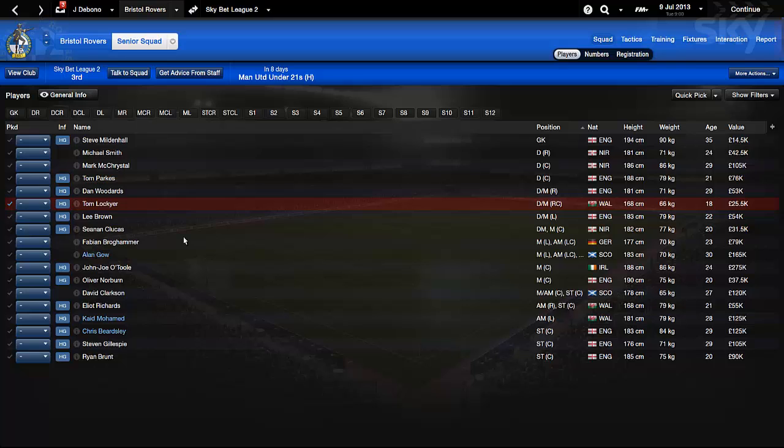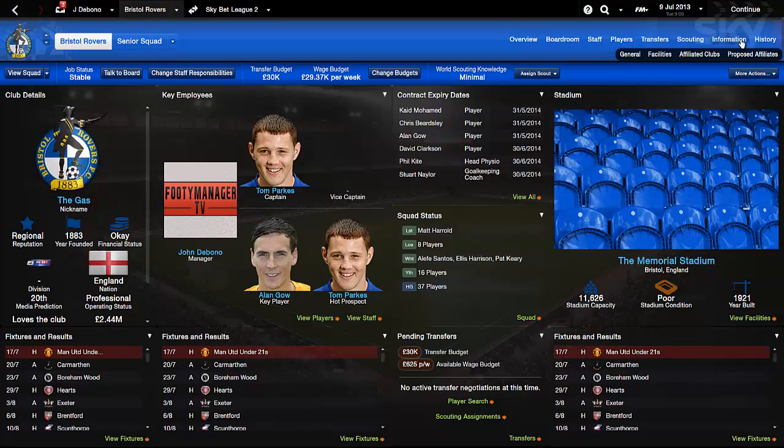That's how I'm going to review players - you can also review them by their value. If they have a high value, they're a good player in the game. I'm going to review my whole team and give you a view of Bristol Rovers as well. We are predicted to come 20th, which is very low. Tom Parks is the hot prospect and captain, and Alan Gow is a key player - that's another way to find out who your better players are.